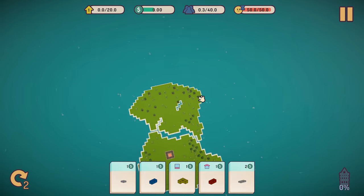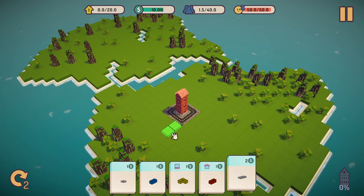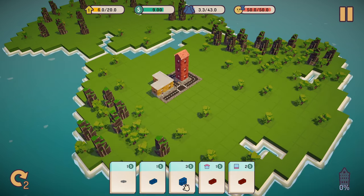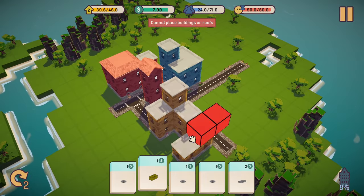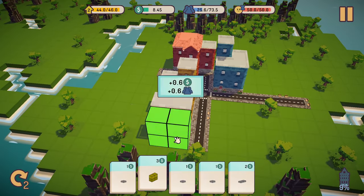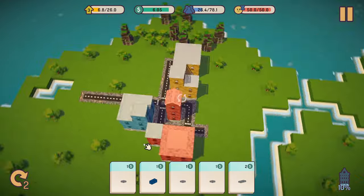Your job as mayor is to basically build up your city so that people moving in have a place to live. Sounds simple. You do this by placing roads and buildings, and you don't get to just build out — you also get to build upwards as well. You also have bonuses awarded for color matching, which is placing buildings of the same color together. Those bonuses come in the form of rebates and increased building occupancy. They're not much on their own, but they do add up significantly over time.